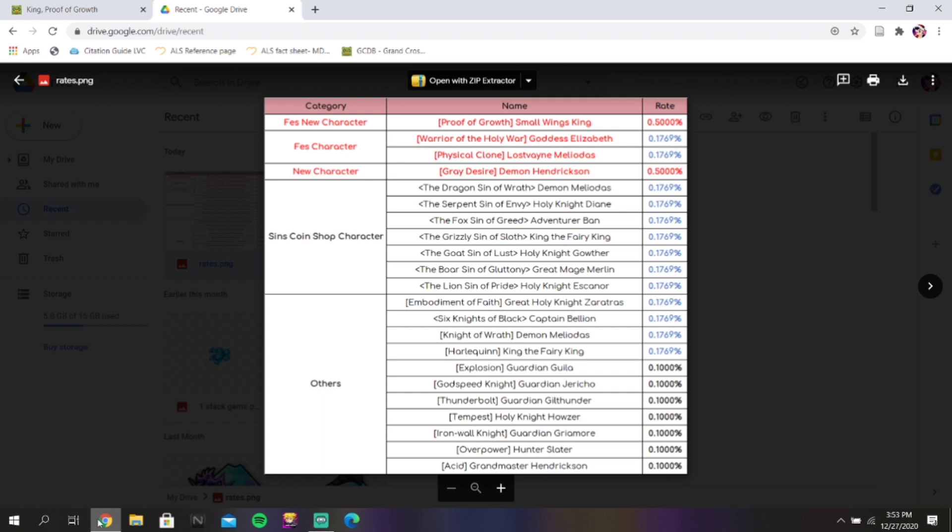So Small Wayne King's banner — what you're looking at is JP's version of this banner. Global again is subject to change, so do not make this the concrete thing; it is going to probably change. But if it doesn't, it's still a very good banner in my opinion, because you have these coin shop units right here. All of the sins that are in the coin shop are going to be on this banner, which is actually very very good.